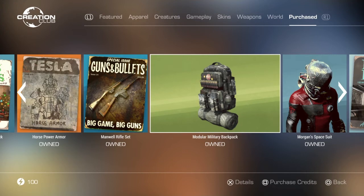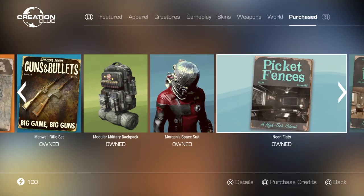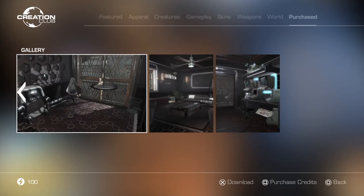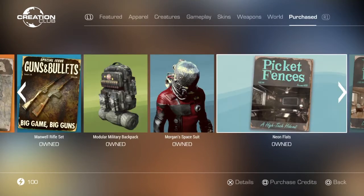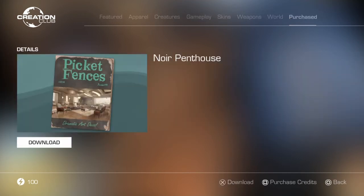The Modular Military Backpack is regarded as one of the best creations, with some of the best backpack crafting we've seen — better than most mods. Definitely recommend that if you're interested in backpacks. The Morgan Space Suit I don't really remember much about — I think you might just get given it, so it's not exactly too great. Neon Flats has a really cool story where you get a new player home in Goodneighbor involving the Institute. I do have it installed and it's got a nice retro player home.